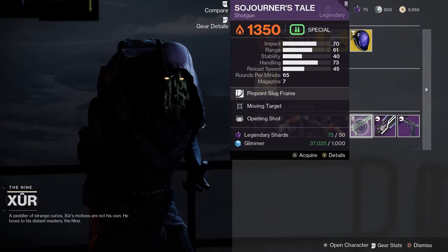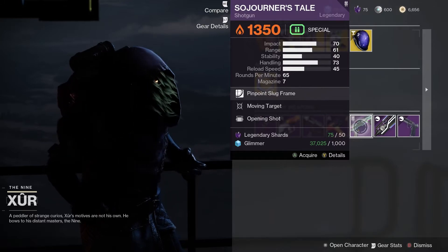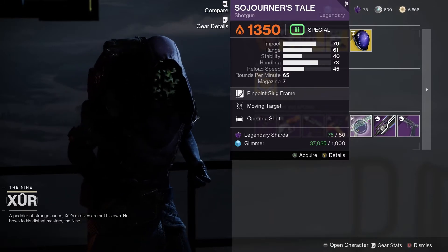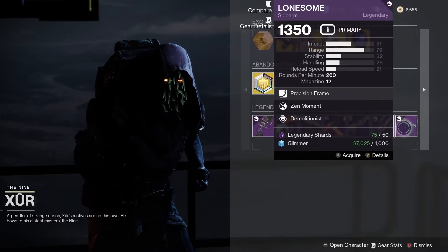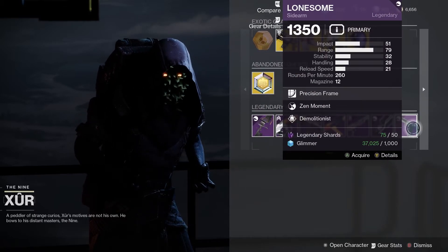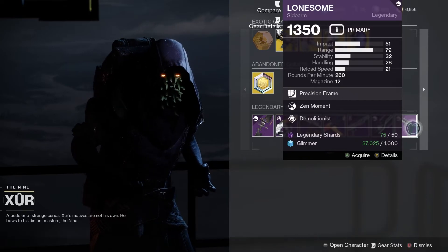We've got the Sojourner's Tale with Moving Target and Opening Shot — that's going to be really good for PvP, and it's also a Solar weapon. We've got the Falling Guillotine with First Guard and Tireless Blade. And finally we've got the Lonesome sidearm, a kinetic one, with Zen Moment and Demolitionist.